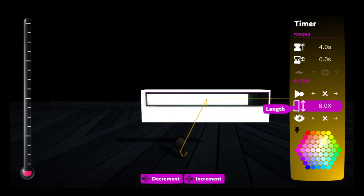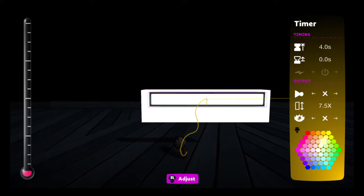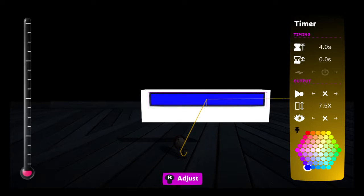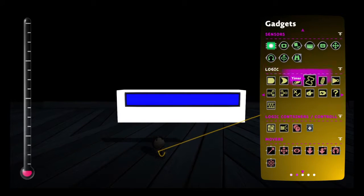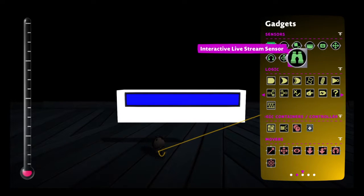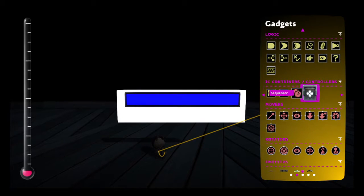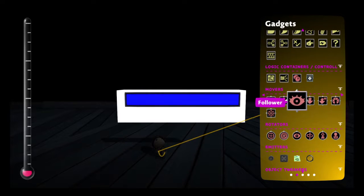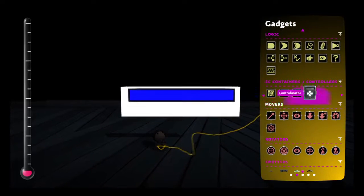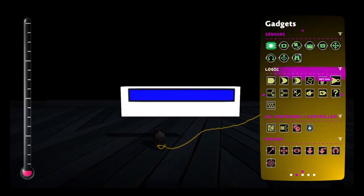This is useful for timing direct things. You can also mess with the link, though it does nothing normally. You can use timers with sensors, with levers, or you can even go really crazy and make a big mechanism.